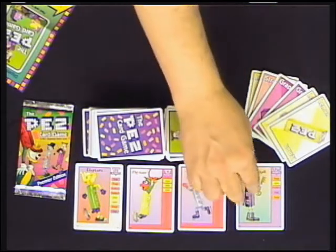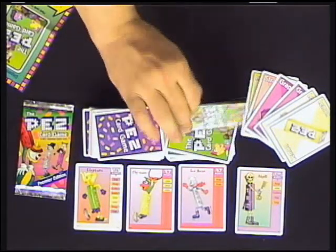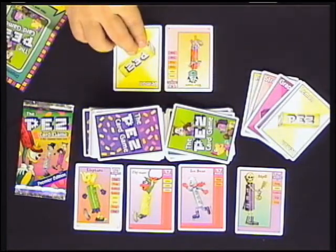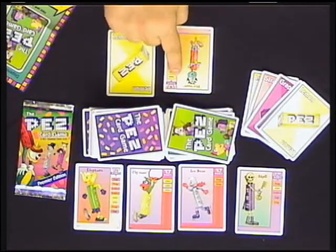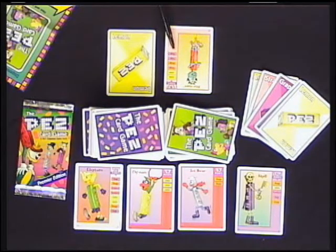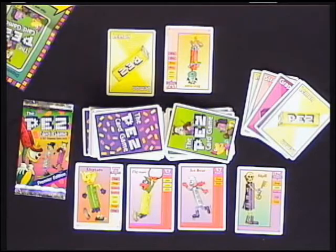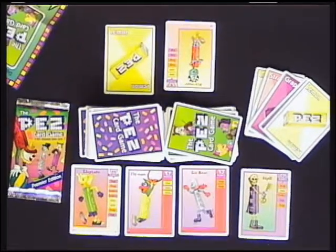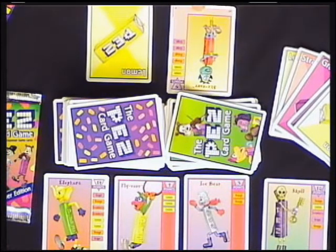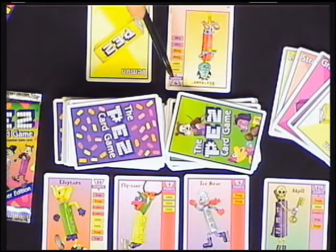The way you win the game is by getting 25 points worth of dispensers in your area. You do that by playing flavor cards on the dispensers in the order that those flavors are listed top to bottom on the right of the card. There are flavor bars showing the color and name of the flavor. If you can get all those flavor cards on in that order, you score that dispenser - you discard the flavor cards and keep the dispenser in front of you.